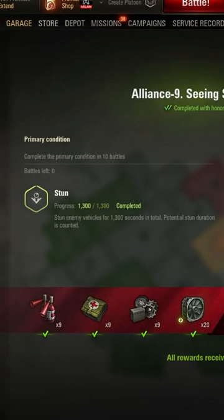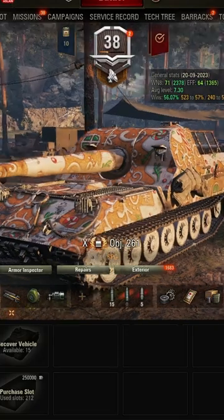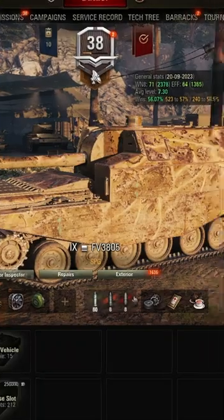Normally this mission can suck because it requires you to get an average of 130 seconds of stun per battle. So you'll need a fast-firing artillery that can continually stun targets.